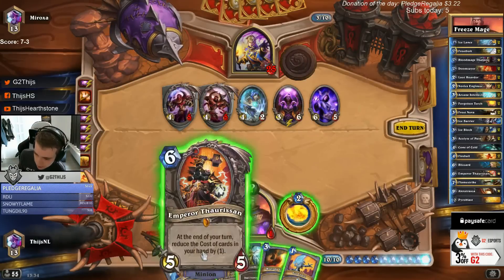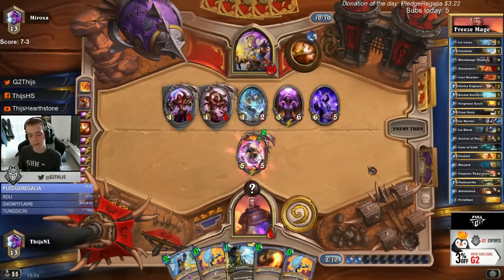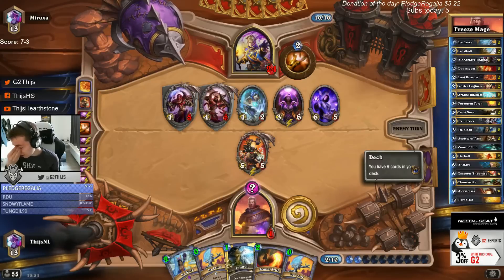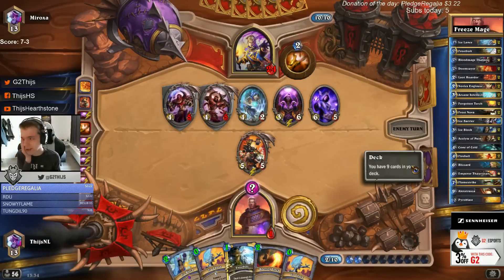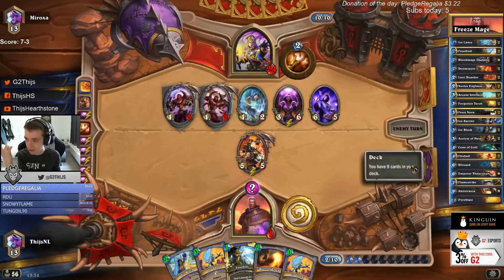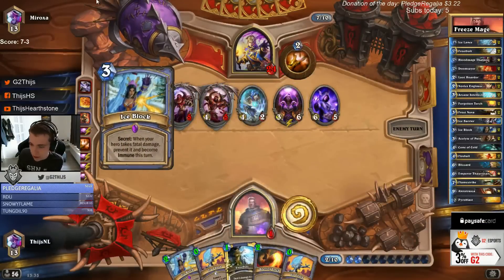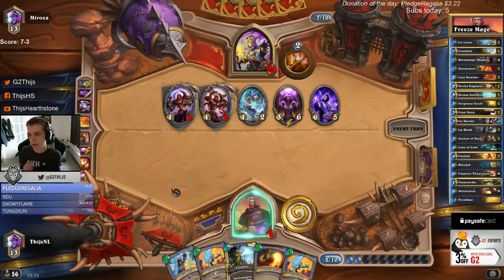We need to ping face here. Our hand is gonna be so cheap that we'll be able to play everything. We've got 6, 9, 17 burst - he will be at 28 in over 2 turns. Drawing 10 damage we're gonna win. Either drawing Pyroblast in the next 2 draws or drawing Frostbolt back to back with 9 damage. We have a lot of outs. If he has a second one of those I think we cannot win, but otherwise I think we're even favored.